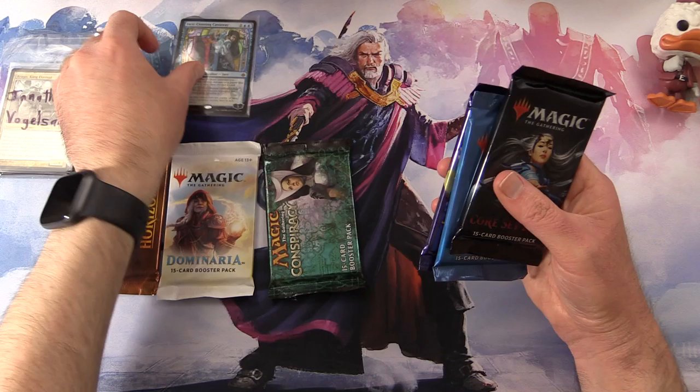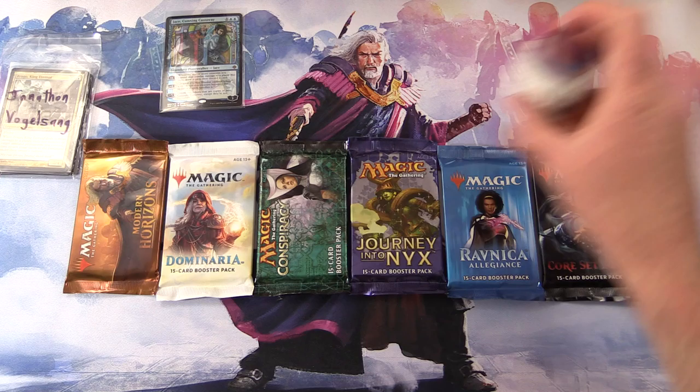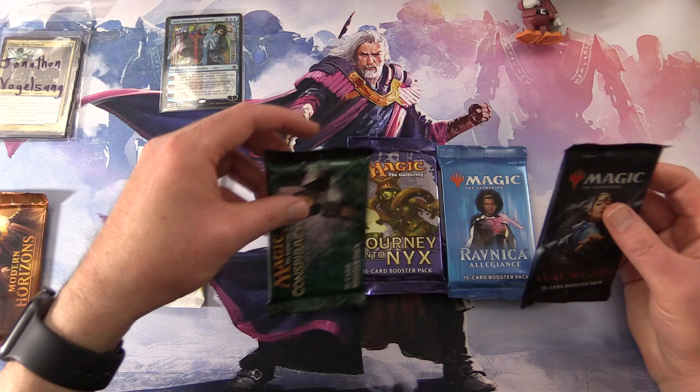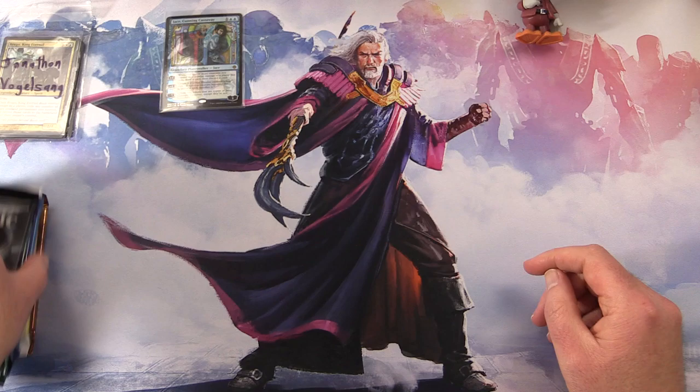So we have Modern Horizons, Dominaria, Conspiracy, a Jace — we'll take a look at that foil in a moment — Journey into Nyx, Ravnica Allegiance, and Core Set 2020. We'll do the pack blessings like so. Hopefully that'll get us the crazy pulls for Jonathan.